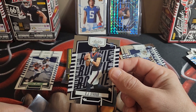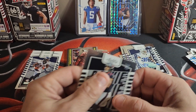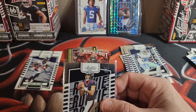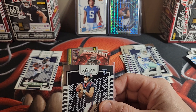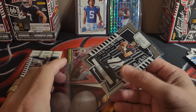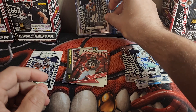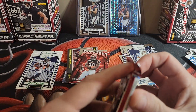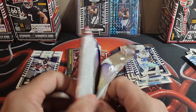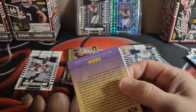Anything to do with CJ Stroud is through the roof, so we're going to jam him in a penny sleeve and a top loader. Anything to do with him is valuable. Now if we just got him in an auto or a Kaboom — a Kaboom would be monster.